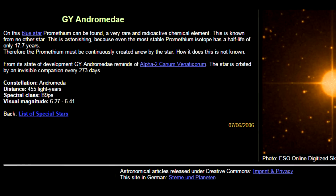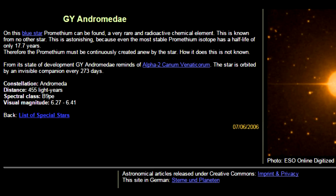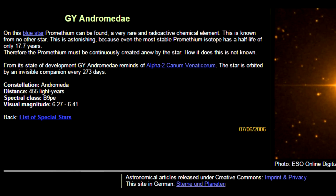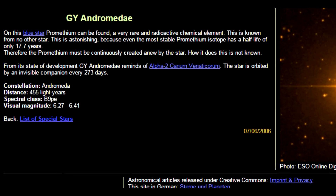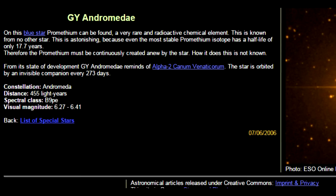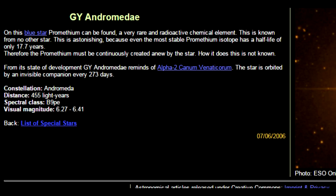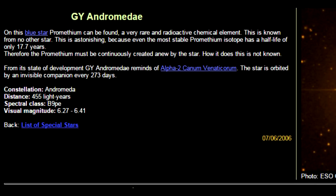This is astonishing because even the most stable Prometheum isotope has a half-life of only 17.7 years. In chemistry, the half-life of an element means it degrades by half in that time. So if something has a half-life of 10 years, in 10 years it will have degraded by half, in 20 years by half again — so 25% — and 12.5% in 30 years, and so forth. This is a very old star. Let me look up exactly how old it is — it is 528 million years old.